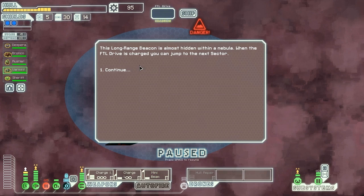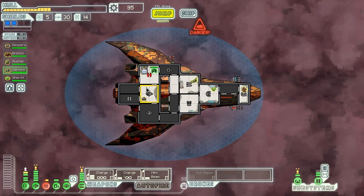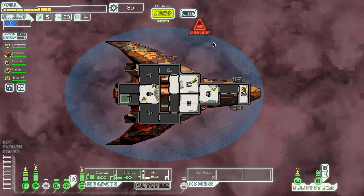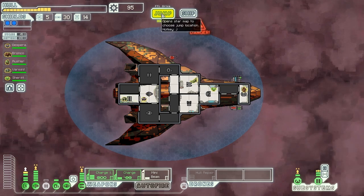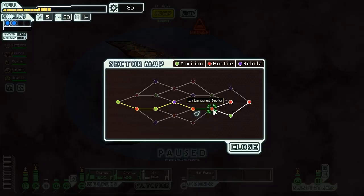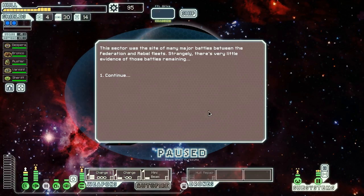A long range beacon is almost hidden within a nebula. When the FTL is charged, we can jump to the next sector. We'll repair our clone bay. This is a nebula exit, so there's nothing here ever. But we really need better weapons, otherwise we're not going to be able to keep fighting the enemies. We're going to start fighting enemies with four shield bars soon in Sector 6, and that is going to be the death of us. Abandoned Sector it is — hopefully we can get something interesting over here. We only have four fuel left, so our options are fairly limited.